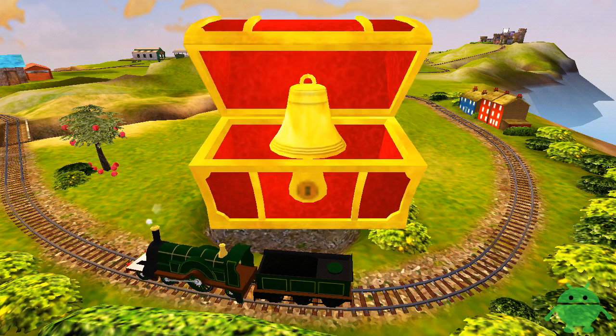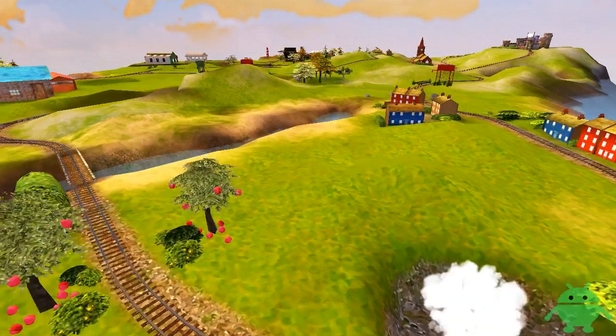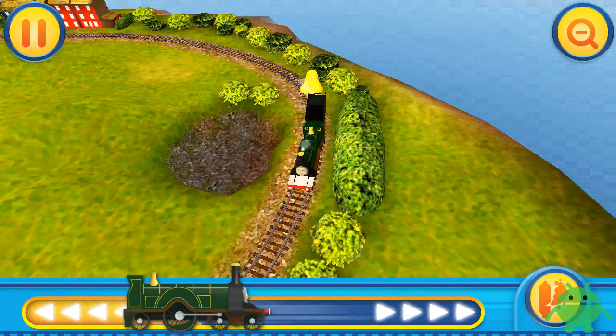Tap the chest. A golden bell of Sodor. Race as fast as you can to deliver it to the castle.